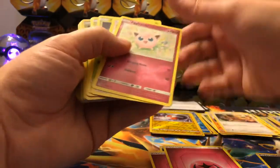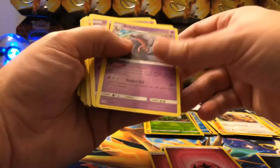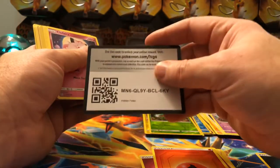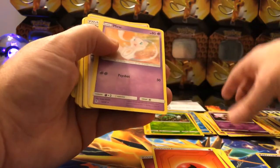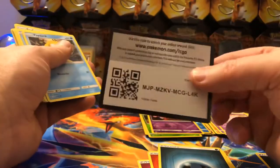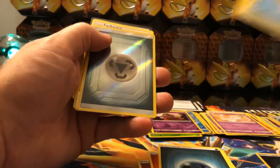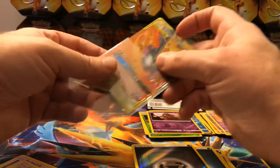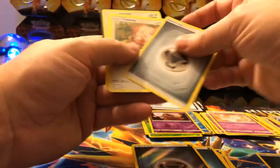Let's see if we can get one more Shiny Full Art to kind of save this opening. Because honestly this has not been too good — we've gotten a lot of Shiny regulars but not very many Shiny Full Arts. It was like that first opening was just all the Shiny Full Arts and after that it's just been kind of bleh. That's just the way it goes sometimes. Last pack — I'm going to stop saying 'last pack magic' because it just never seems to be magic. It's always a reverse holo. And we got a GX — Moltres, Zapdos, and Articuno. So that's kind of cool.